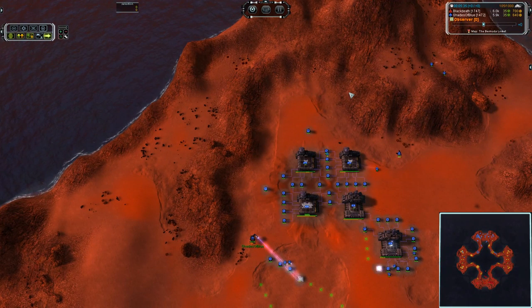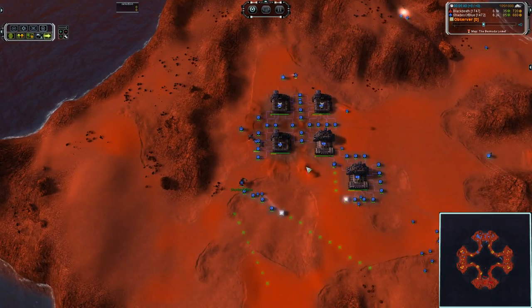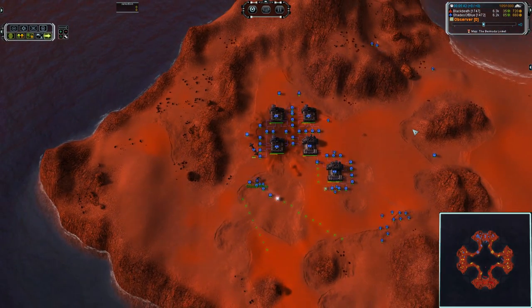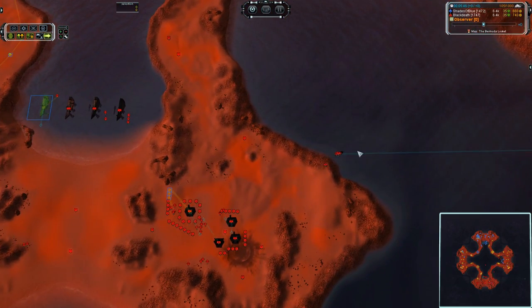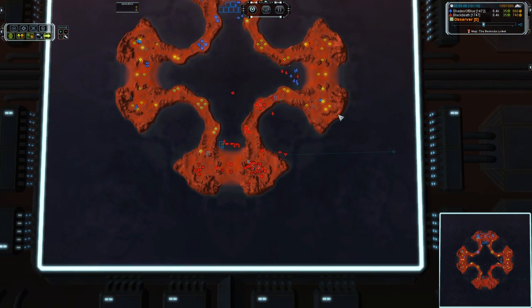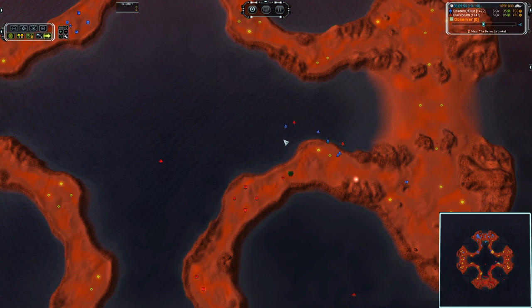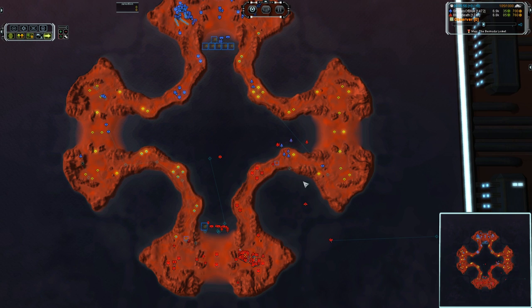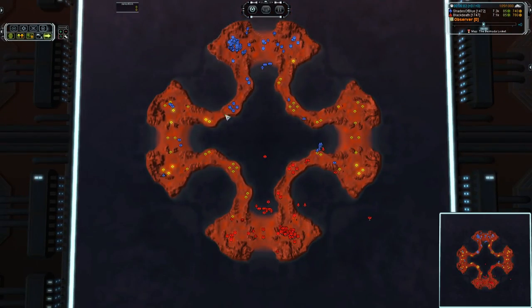We haven't even scraped the tip of the mass potential on this map. Building T1 power generators left and right, and adjacency is critical. There's the first transport — we've already got one up and loaded for Black Death. He is going to skirt all the way around the outside edge, but he's going to lose all of his interceptors, so he's got to keep an eye on that transport. And this frigate is out for Black Death.